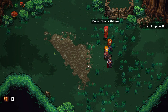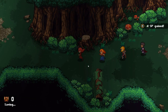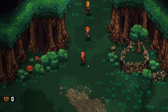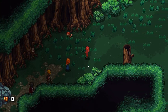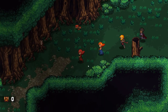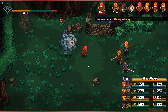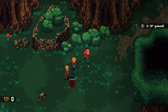What you're gonna want to do is circle around this big tree twice. So that's one, and then two. Oh wait — you gotta destroy this guy. Okay, then he should appear.